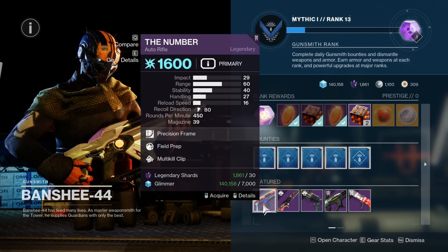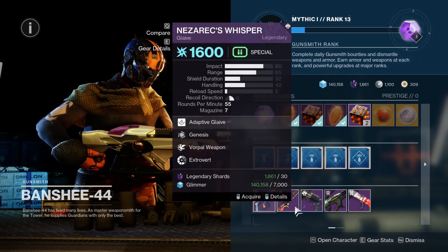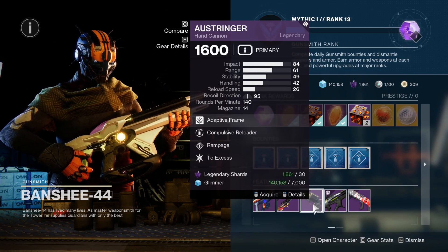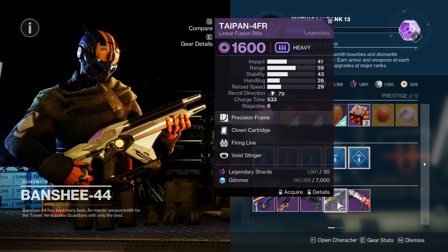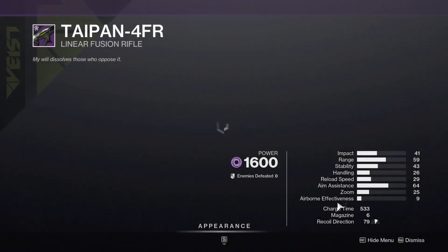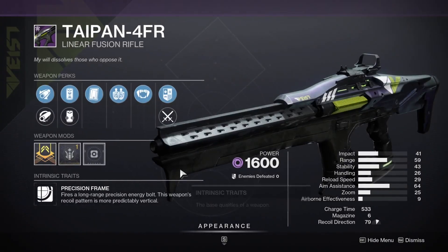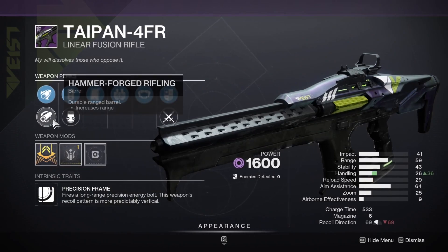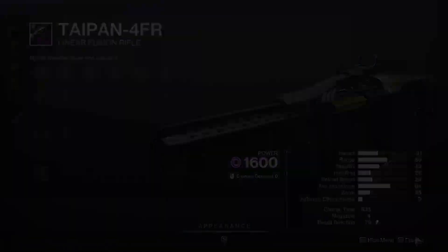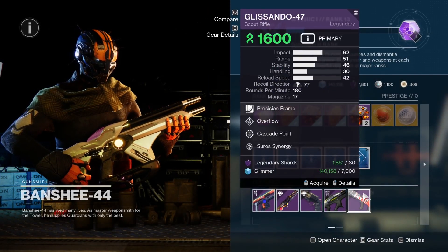So this week the gunsmith is selling the Nummun with Field Prep and Motorkiller Flip, the Whispering Slab again, Ostringer with Compulsive Reloader and Rampage, and the Taipan-4FR with Clown Cartridge and Firing Line. Any new players that do not have a decent weapon — you need a good weapon just to get you into raids — pick that up.